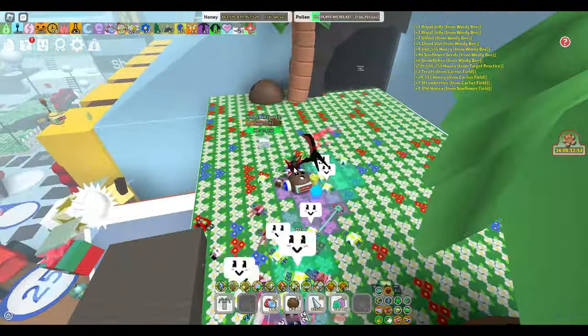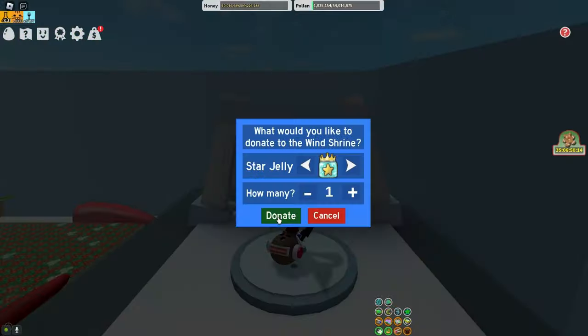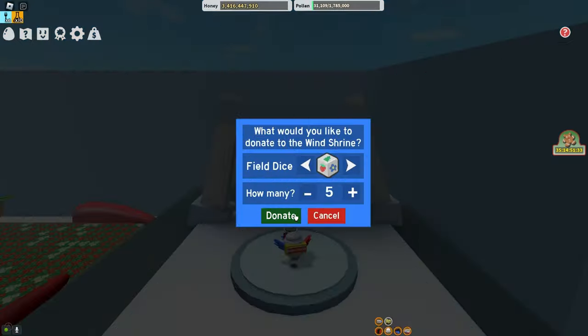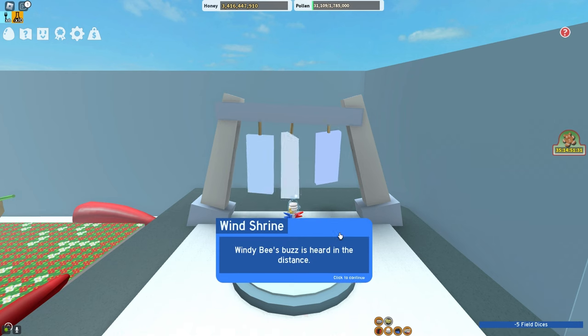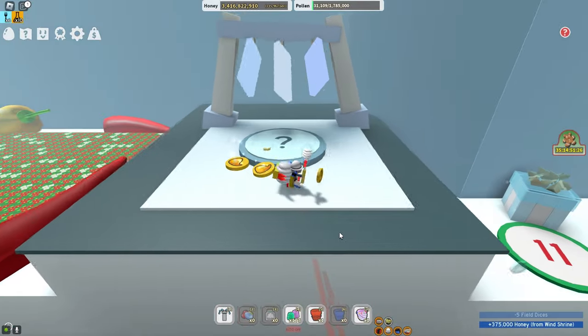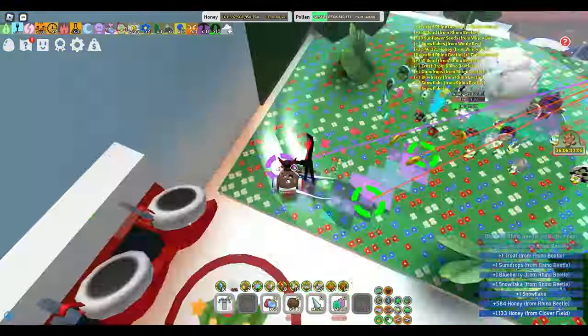There are two known methods that are almost guaranteed to summon a wild windy bee. The first is by donating a star jelly to the wind shrine, as you can see here. The second method involves donating five field dices. Keep in mind, though, that summoning windy bees back-to-back is extremely rare. To increase your chances, it's best to wait around two hours before attempting to summon another wild windy bee.